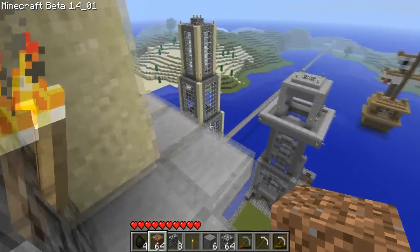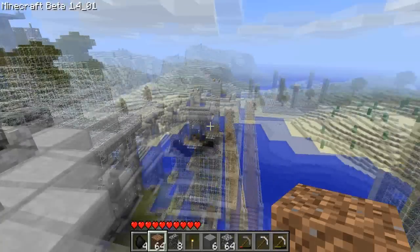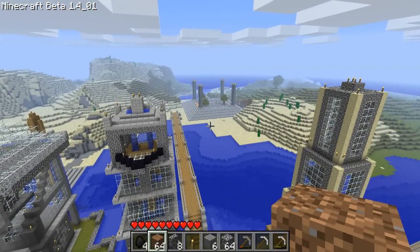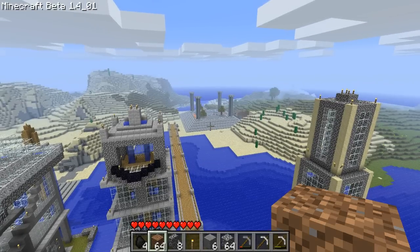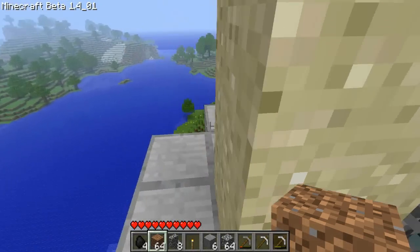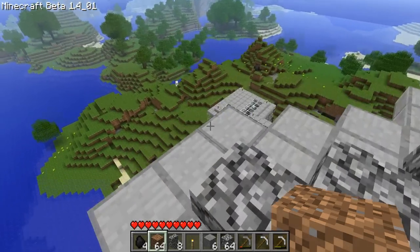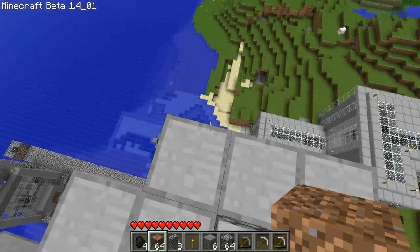Awesome view over Creation Bay. That there is the Temple of Creation, and that is actually a work in progress — it's kind of like a megastructure. It's not even a third of the way done and it already consists of like a thousand blocks or something. Me and Cain are actually working on that together — it's the first building that we're both working on. What we do is I'll build something then send him the file, then he builds something and sends me the file.